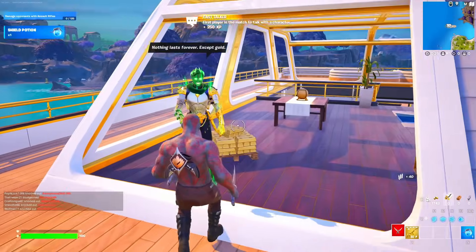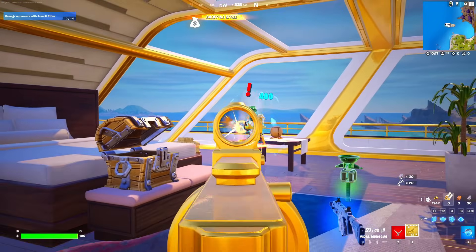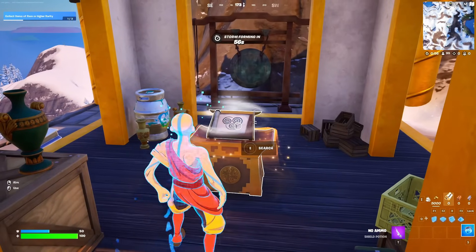That same season saw boss Midas return at The Yard. Talking with him let you buy an improved mythic Jump Gun — an upgraded version we had never seen before.